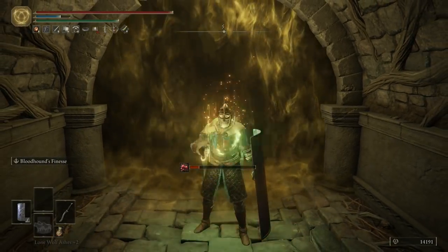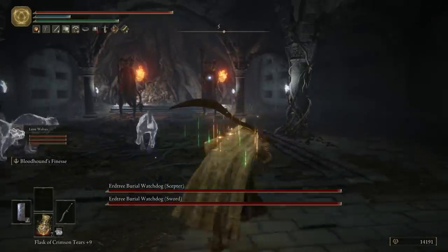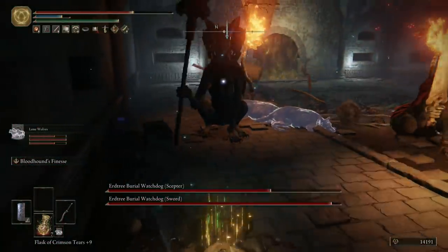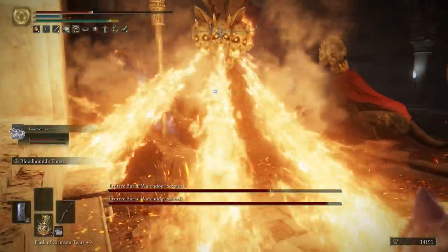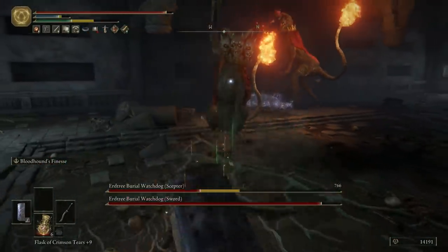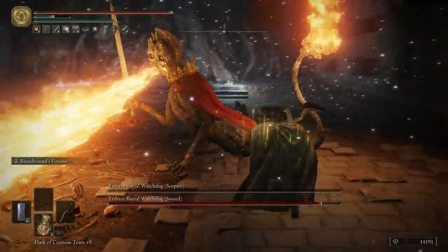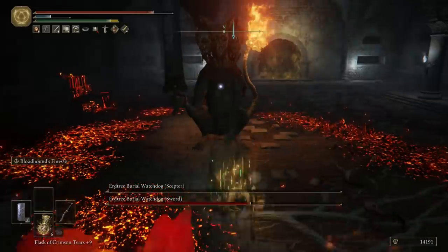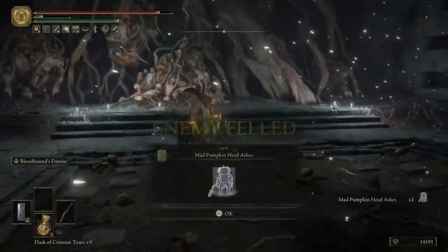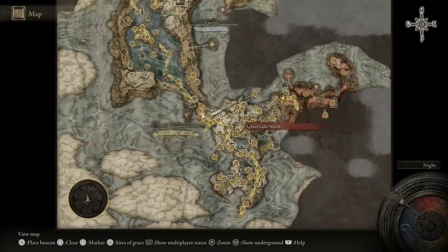The boss in here is a gank boss - there are two of them. Definitely summon your ashes. One gets distracted, which is good for us. There's a lot of fire attacks that are very annoying. My summons are weak but we just need to get an opportunity to attack - it only takes a couple hits. Using stamina regeneration lets you guard more. Guard counter and follow up - done. Harder boss battle but not that bad. Now we have what we need to upgrade our ashes.